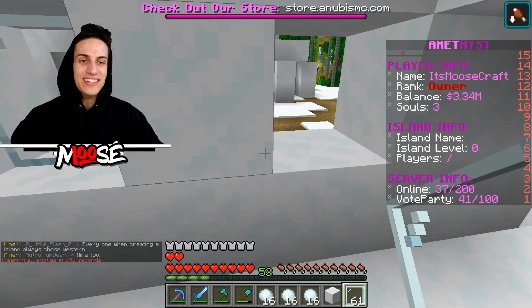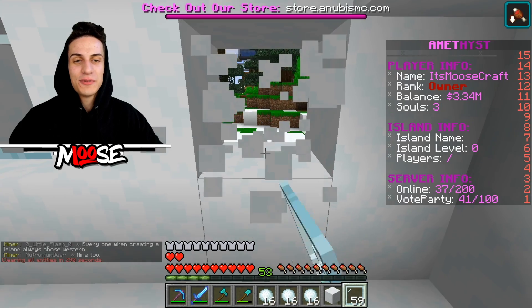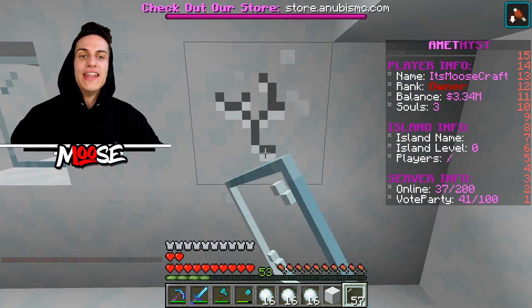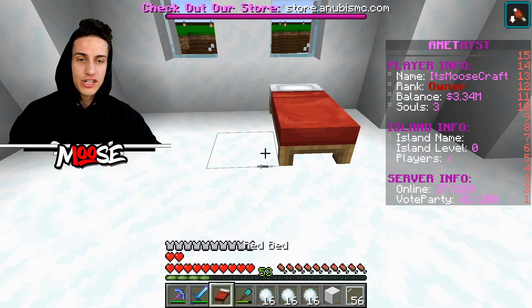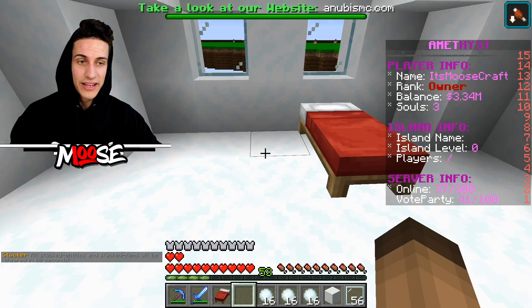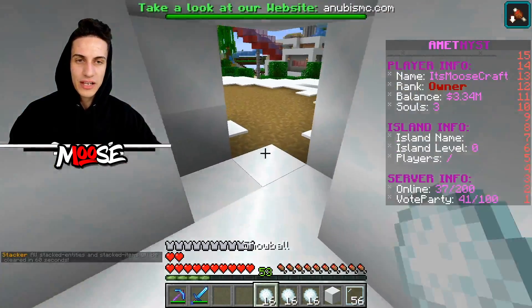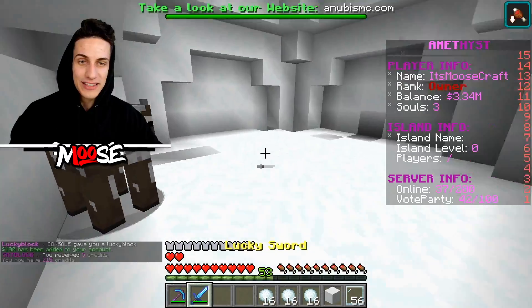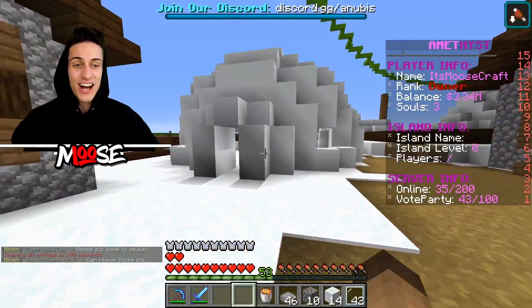We can actually build the interior on all of these igloos. I'll put some glass in here and it's gonna be an accessible house. Every single place requires an interior design, so we're gonna do a solid interior here. We're gonna have plenty of villagers helping us out, so we're placing down as many beds as we can. That should be pretty solid. I don't want it to be too crazy and overpacked. Every single igloo is gonna have the same setup. The pond is looking pretty sick.